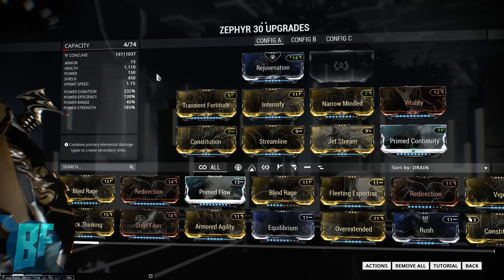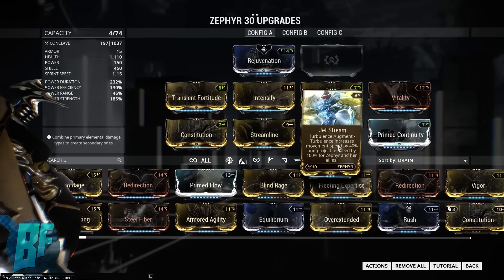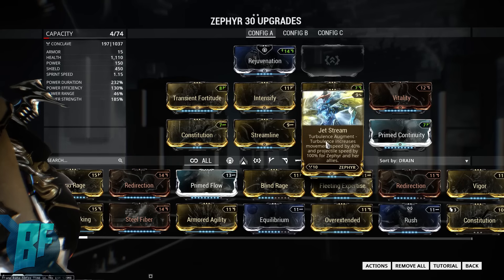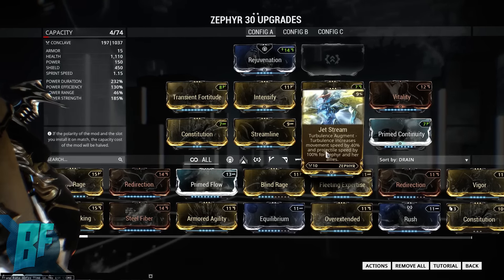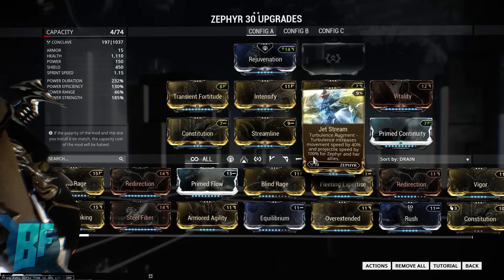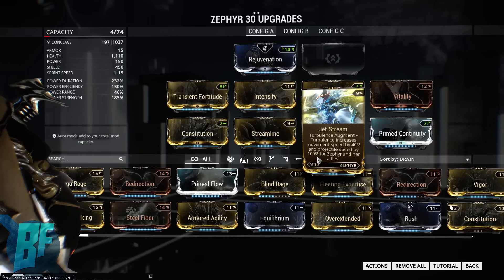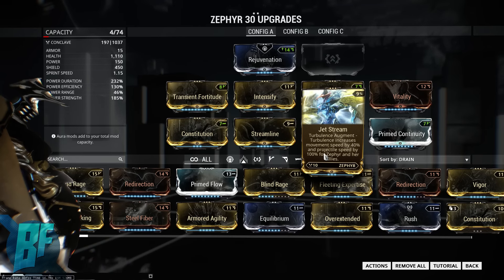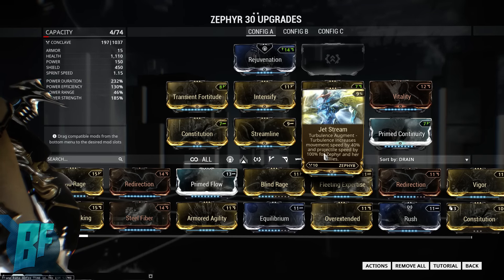What we're going to be doing here is building around Zephyr's skill Turbulence, and we're going to need this augment here — Jet Stream. What this does is it increases the movement speed by 40 percent of Zephyr and her allies, and the important part is the projectile speed. So any weapons that aren't hitscan — hitscan is a weapon like the Soma Prime where it fires bullets and pretty much instantly hits a target.